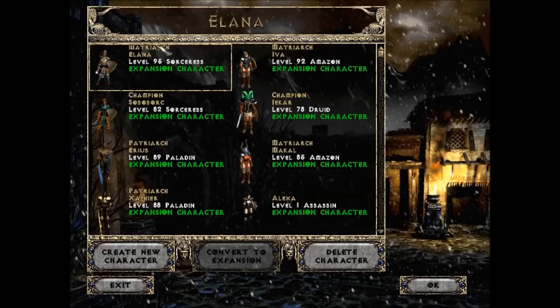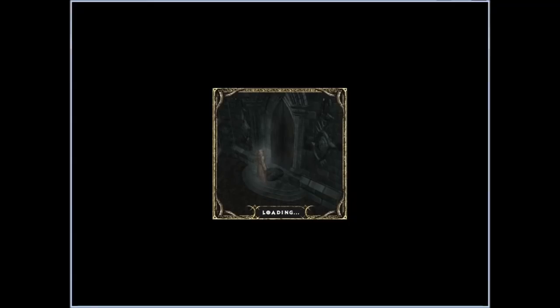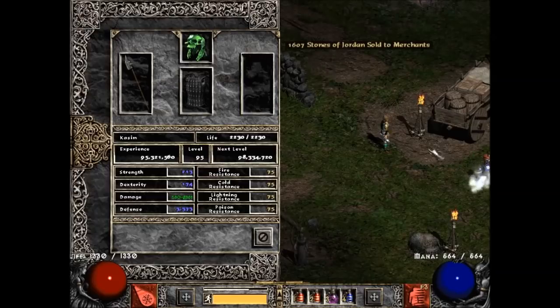Hey guys, this is Nostalgia. So this is going to be kind of a weird video. We're going to be taking a look at my cow farming Blizzard Sorceress. This is going to be very similar gear to what I showed off in my first Ancient Tunnels video. If you want a more in-depth look at that gear, you can just check out that video.